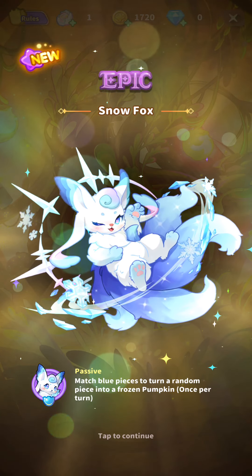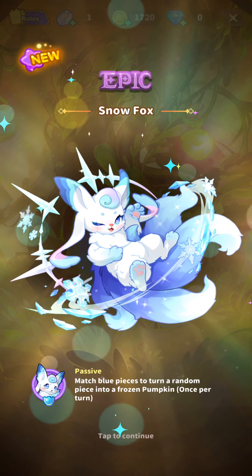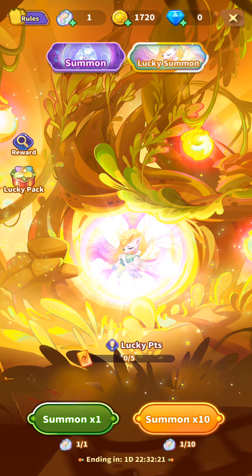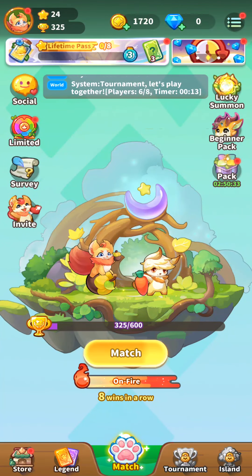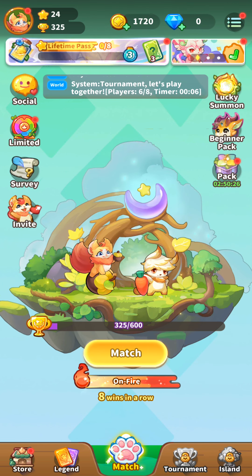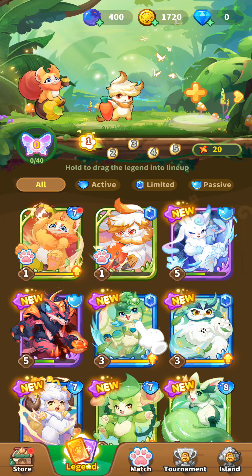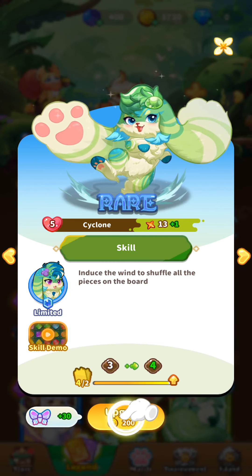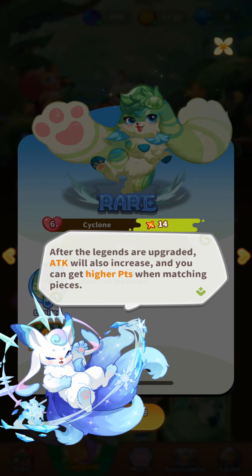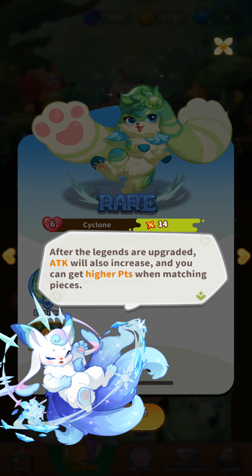An epic one named Snow Fox: match blue pieces to turn a random piece into a frozen pumpkin once per turn. And then you can basically put those in your team. You go to this legend thing and you can put them in. Oh, you can upgrade them — that's where some of the RPG elements come in. You can upgrade your little characters. After the legends are upgraded, attack will also increase and you can get higher points when matching pieces.